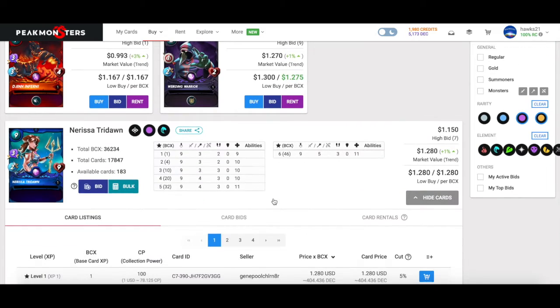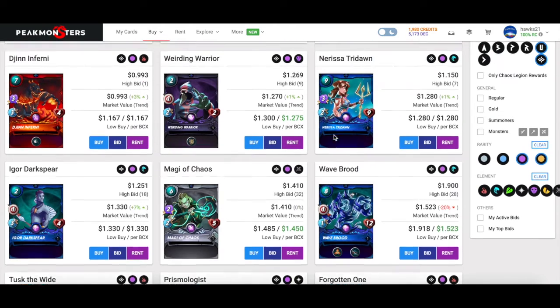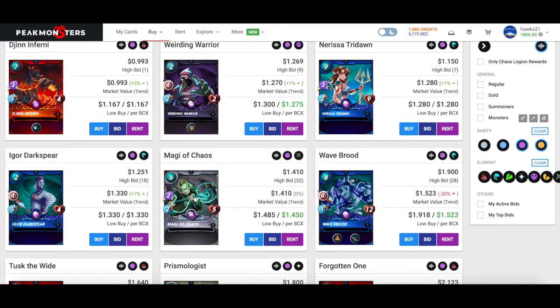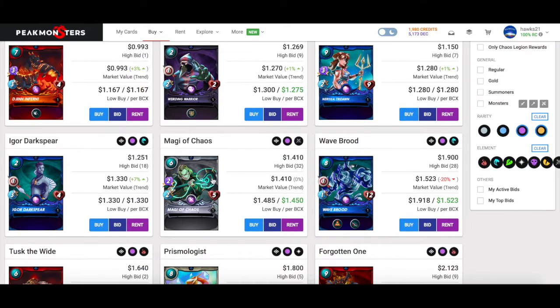I would also consider the Jinn Inferni mainly for the magic — you're not going to come across a ton of giants in bronze even though he has Giant Killer. He is expensive at seven mana, but magic is just so powerful. I'd consider the Jinn Inferni especially for a dollar. The Narissa Tridawn is a great card to add again — high mana for a dollar, and the Magi of Chaos is a neutral you can play with every single splinter.